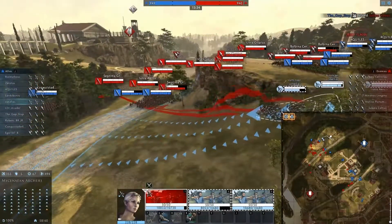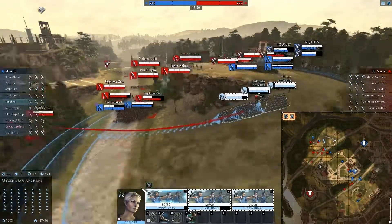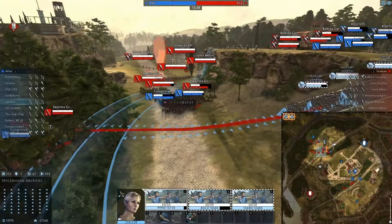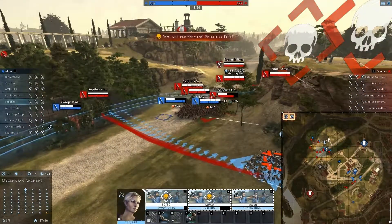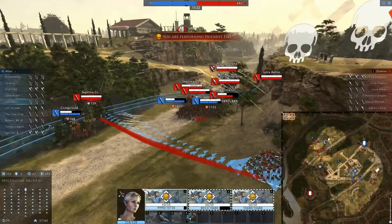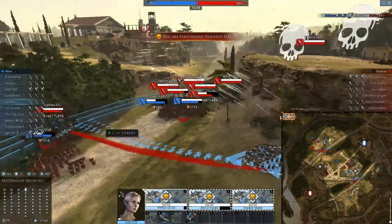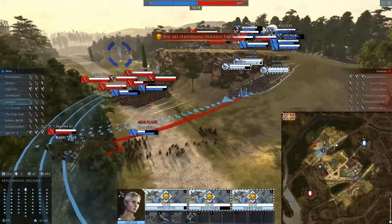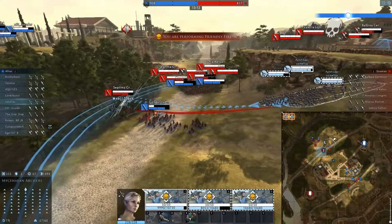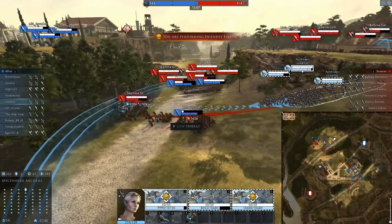It looks like there's a heavy contingent of enemy units on this flank here. Some of my allies are basically pulling back. Unfortunately I'm firing into my allies, which is not the idea. I've changed my target slightly to these units on the left. I need to keep an eye on what's going on behind me to make sure I don't get surrounded. Looks like I'm now purely firing on the enemies.